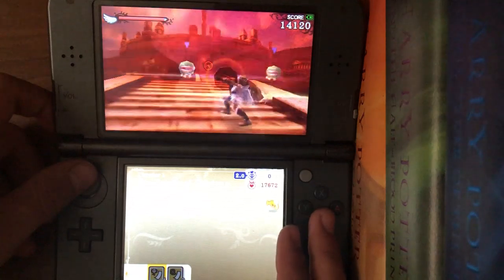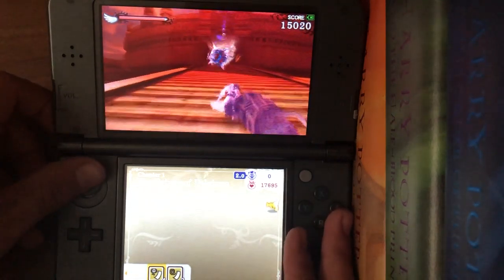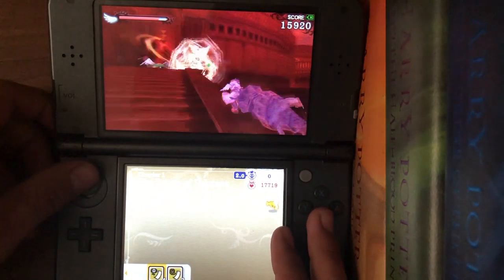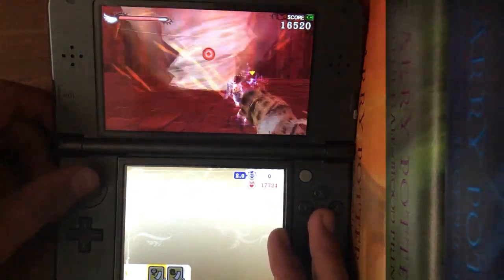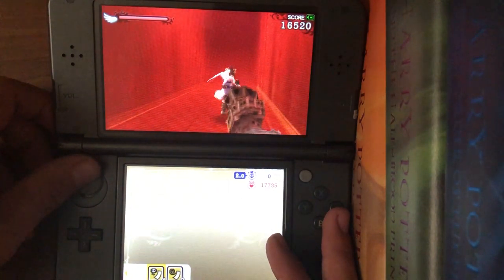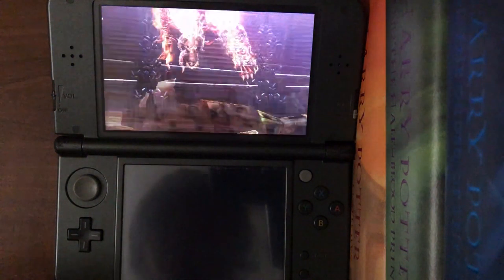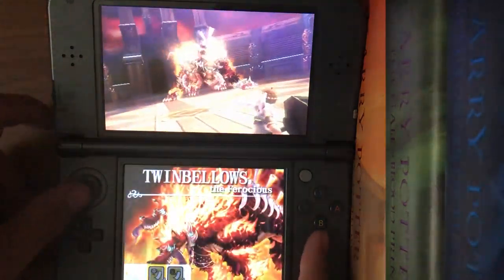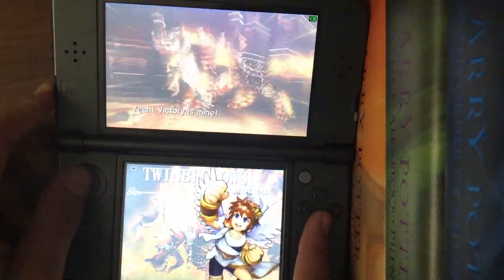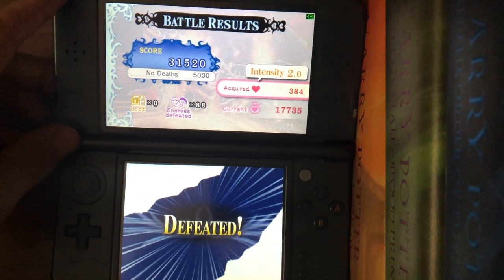I'm gonna show you guys how the boss battles go real quick. Get this game, by the way. So this is how it works - you take a full health drink before the boss battle, then you go in and beat whoever's ass you need to beat. This one is a dog, I think. They changed the names - he's a pushover. This game has some pretty rock and roll tunes too, just letting you know.